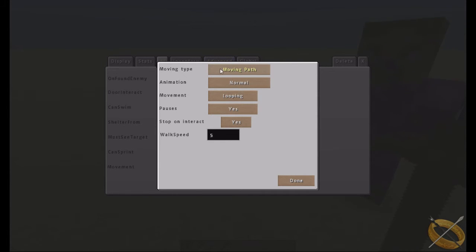'Moving path' uses the pathing tool sword shown previously. You set the animation here as well. 'Movement' lets you choose whether the NPC goes to the end of the path and stops, or reverses back to the beginning. 'Pauses' at each path point mean the NPC will randomly wait within a set time frame before moving to the next point, giving movement a more natural look. 'Stop on interact' and 'walk speed' apply here as well.